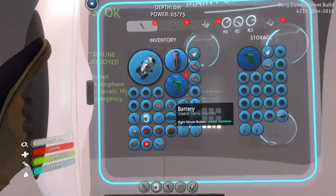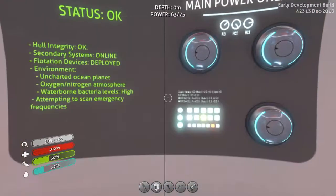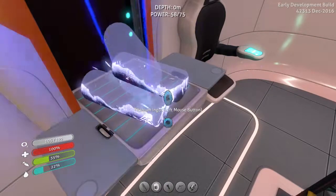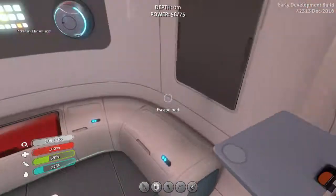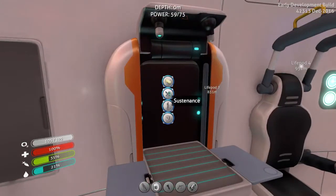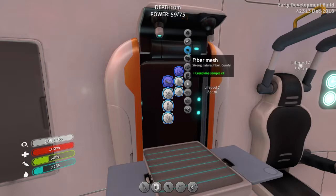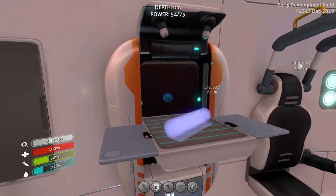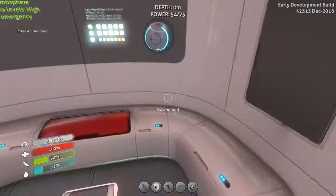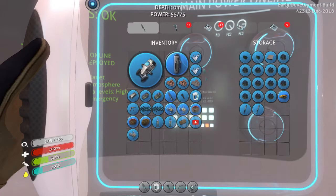Now I'm gonna put this one back in there - I've got one two three four five six. Let's make that into an ingot to cut down on space. Take these two. No silicone rubber - goddamn it! Fine, we'll make another one. I need two creepvine clusters, son of a bitch. Let me put that over there too. I need more quartz than I thought - I need to get two more quartz. Let's cook these peepers.